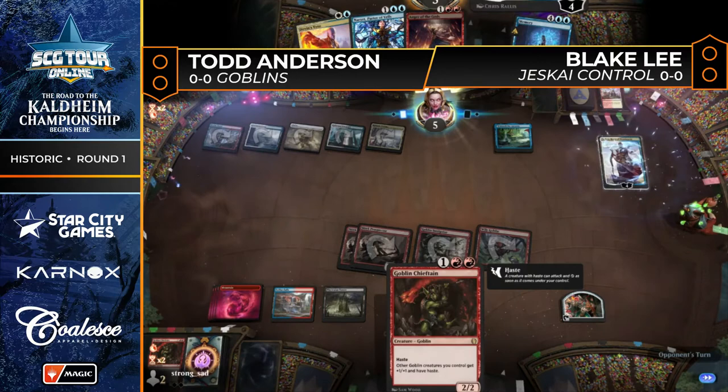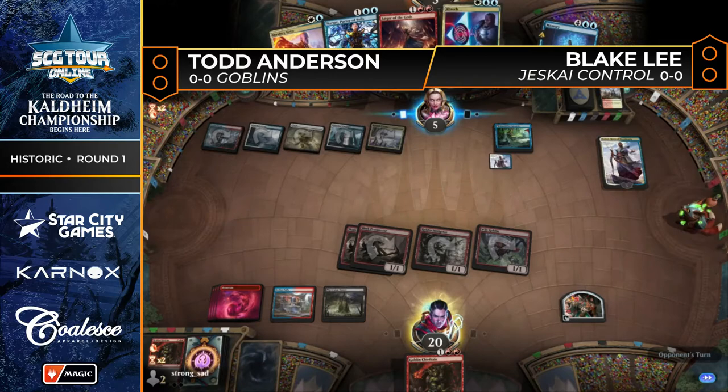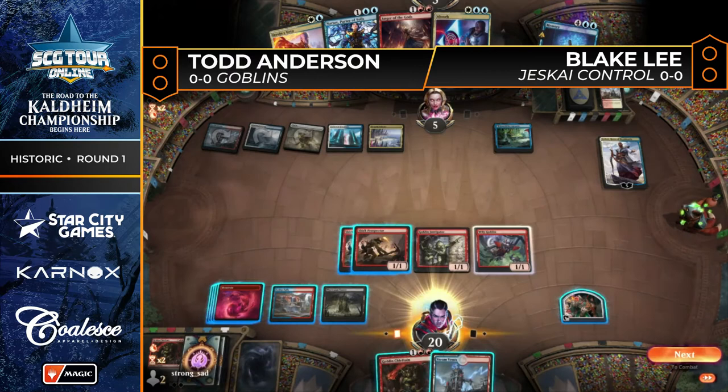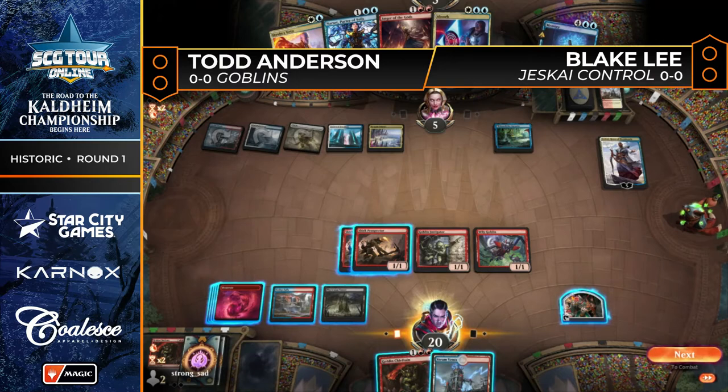Looks like Blake is going to go to Teferi. Absorb is the draw. Untap some lands, but nothing really doing. Not casting Anger of the Gods this turn — thinking he can go down to one and protect himself from something. Now, is Todd going to go for it with the Goblin Chieftain to try to get the job done? Now would be the time, of course. We know it's clear for takeoff, but Todd doesn't know that.